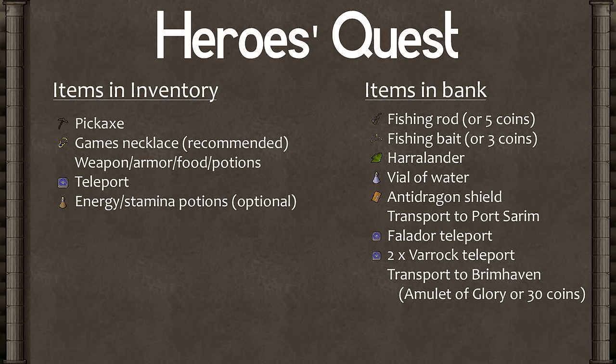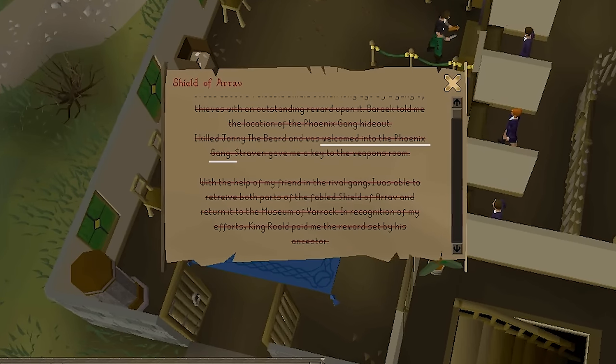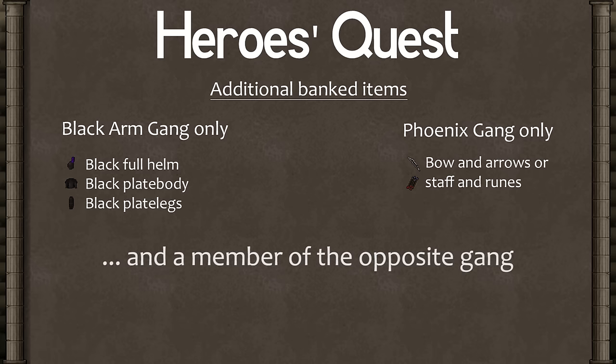Depending on which gang you joined in the Shield of Arrav quest, you will need certain items. You can check which gang you joined by going into your Shield of Arrav quest log. If you're a Black Arm Gang member, you will need a Black Full Helm, Black Plate Body, and Black Plate Legs. If you're a Phoenix Gang member, you'll need some type of ranged or magic attack. You also need to find a member of the opposite gang to help you. People who have completed this quest already can help others again, so hopefully that will make it easier to find a partner.